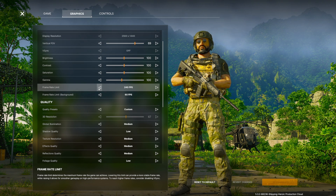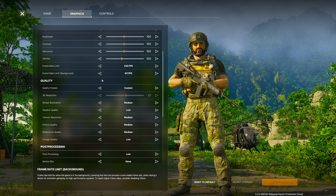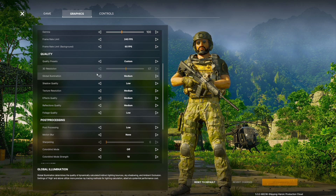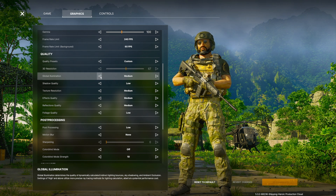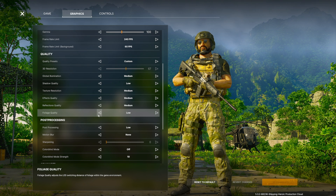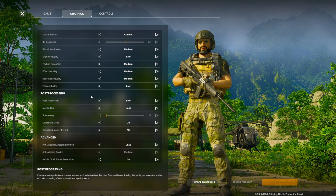Gamut all at 100. Frame rate limit — I cap it at 240, but you can uncap it however you want. Frame rate limit in background is 60 fps, which is just what it looks like when you're tabbed out. Quality presets set to custom. 3D resolution is set with Nvidia DLSS so you can't really change it. Global illumination medium, shadow quality low, texture resolution medium, effects medium, reflections medium, foliage quality low. Shadow and foliage will really affect your performance, so make sure you have those on low.